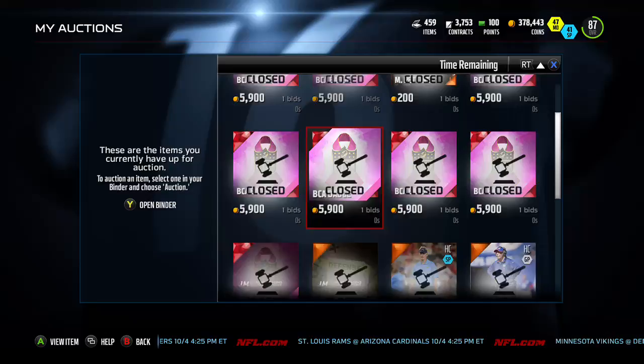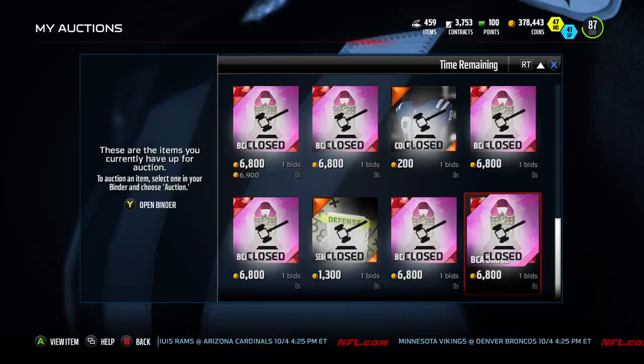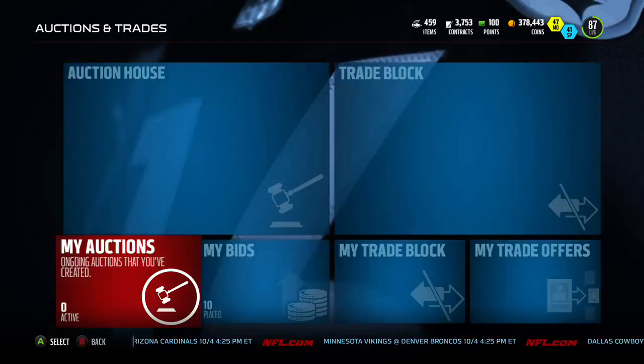You guys can see I've been selling a lot of these badges. The last round went for 5.9, the round before that was at 6.8. I actually moved a couple of these early on this afternoon for about 8.9. So there's a lot of coins to be had this weekend.